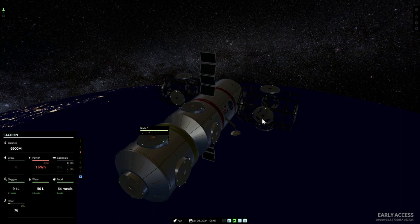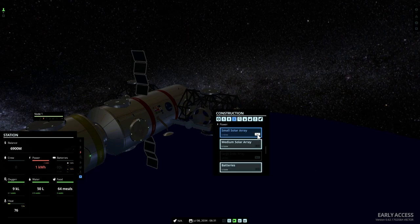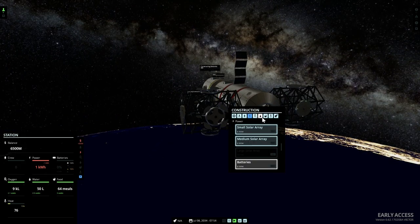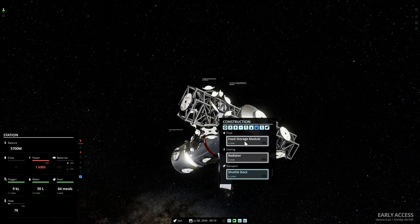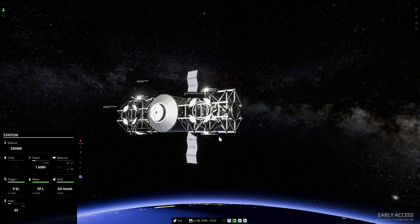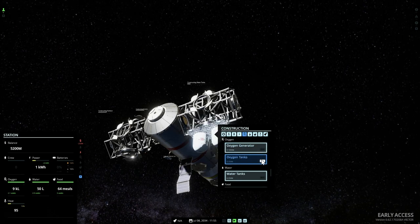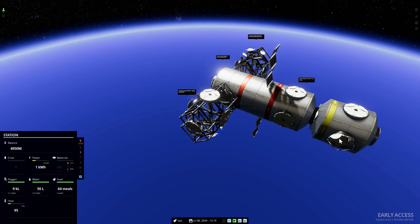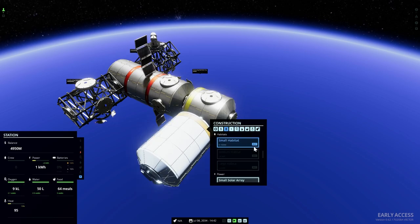We now have our modules here, so let's start by producing one small solar array. Then we also need to get some batteries going, and we also want to maybe get something to cool things down. So we're going to build a radiator right here, because otherwise things will start damaging really quickly. And I also want to have a food storage module, and something to maybe store more water, and something to store more oxygen as well, because we're going to be bringing in some crew members very soon. We need to produce oxygen, but we're going to build this up later. We now have our new module for the crew.